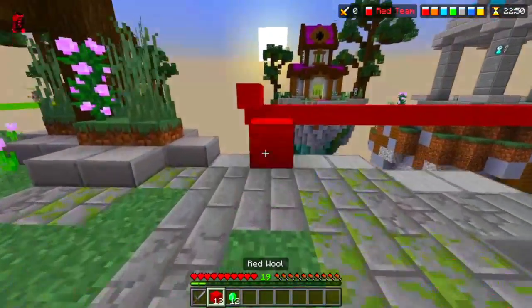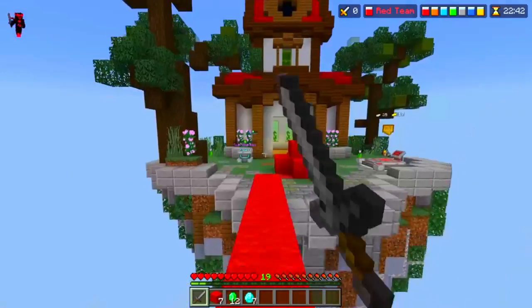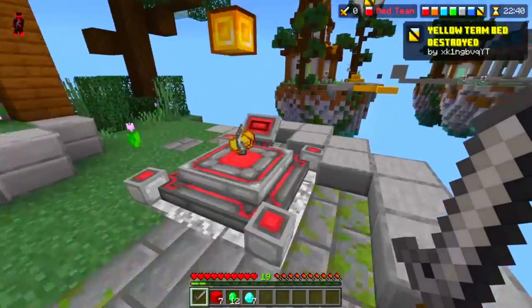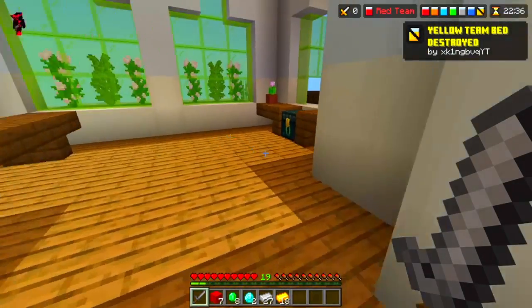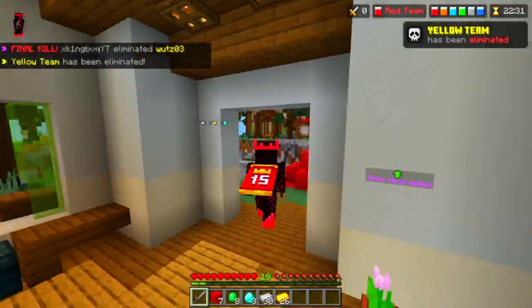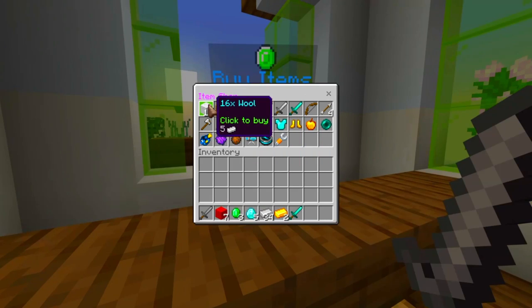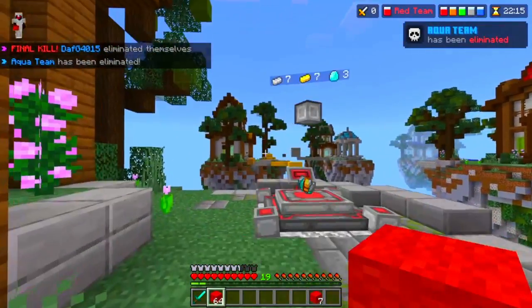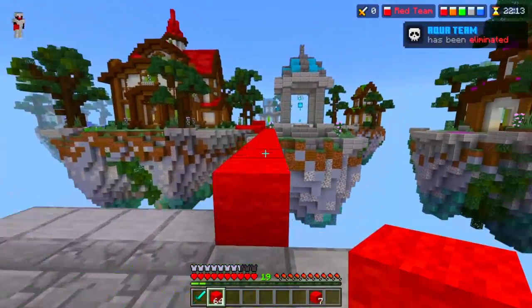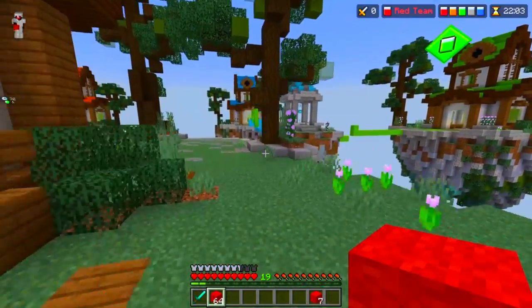We're going to win this game — how are we not going to win this game right now? Let's be real here. We got seven diamonds, oh my goodness guys, we are so rich right now. We can literally just max out the generator, that is crazy. We are coming — short of iron armor — all right, iron armor and a diamond sword. Let's get some blocks as well. Let's go ahead and rush. Yellow team has been eliminated. Aqua isn't there, green is there though. Let's go for green.